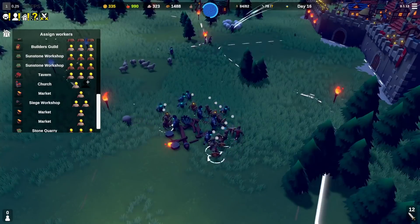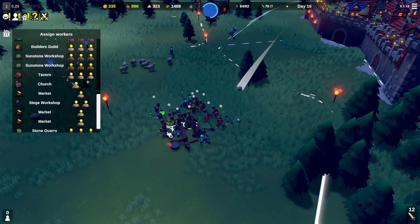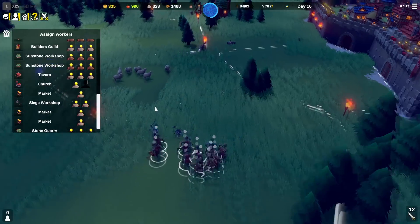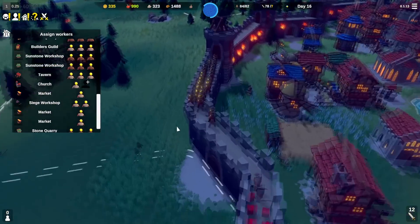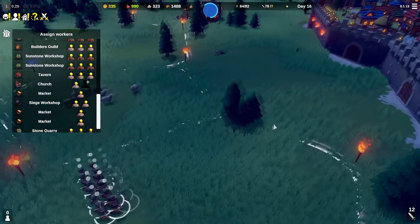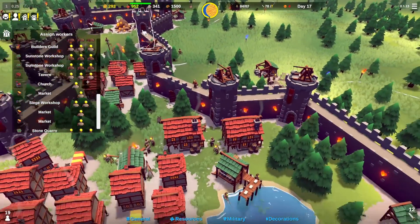They actually took down my team over there. I might need to recruit a second church-goer because I'm going to need to rez a lot of people. But it's safe to say we still have the upper hand — no problem at all. I didn't bring anywhere near all of my archers over here so we have a lot more we can push if we need to.